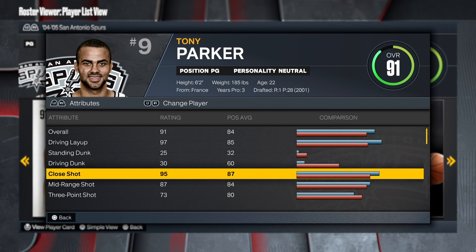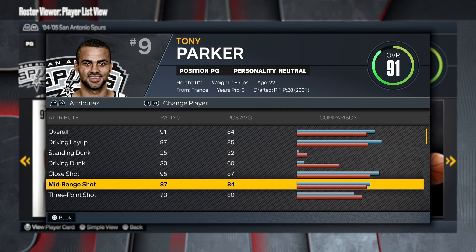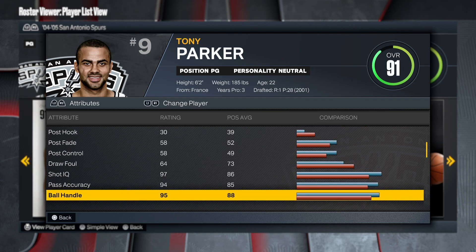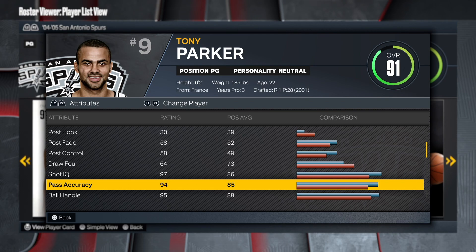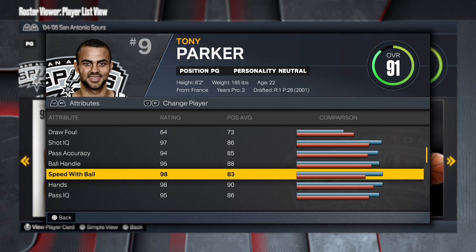The close shot was definitely up there; he finished around the rim and was a driving layup magician. The shooting is there — perfect shooting, not bad at all. That's all you need to hit wide opens. Free throws were a 65 — he wasn't the best free throw shooter. Pass accuracy was there, great passer. Ball handling of course was there, and speed — he was so fast, Tony Parker was too fast.